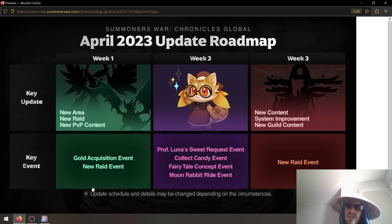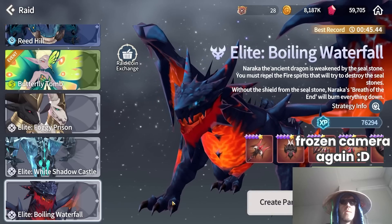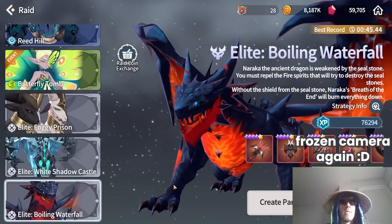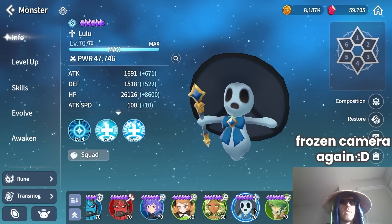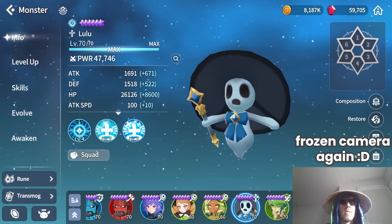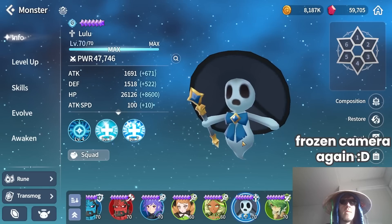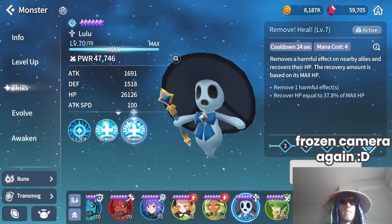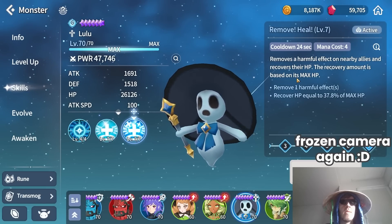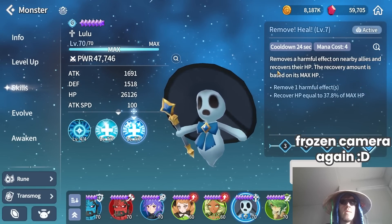First of all, you will be getting a new raid called Boiling Waterfall. I'll make a guide on the raid closer to the release date, but for now I'm just going to discuss how to prepare. If you are a bit newer to the game or lower on the damage side, you will need a healer for this dungeon. The cheapest and best option is Lulu the Water Howl — her heal is a bit better than Konamiya, and she removes harmful effects. Since the boss applies heal block with some attacks, you will want to cleanse it before applying heals to your team.